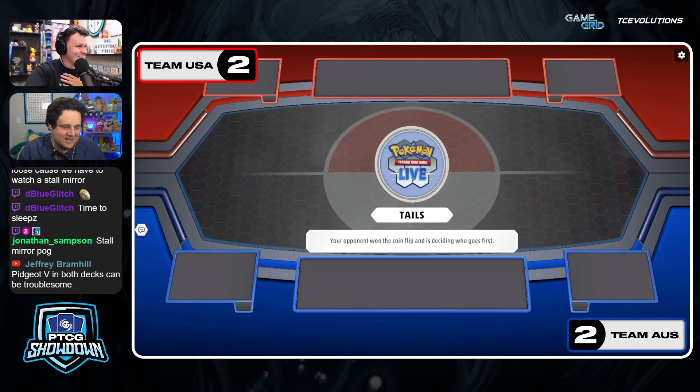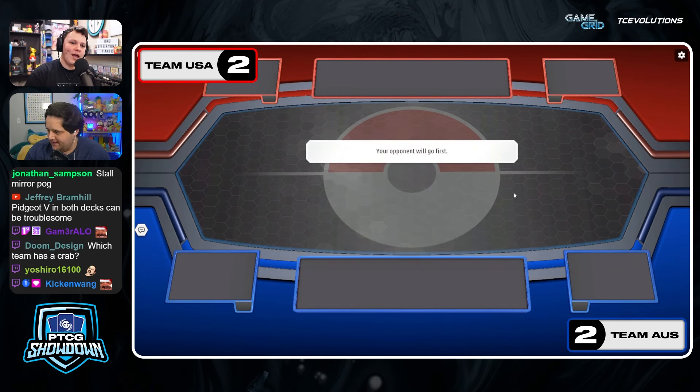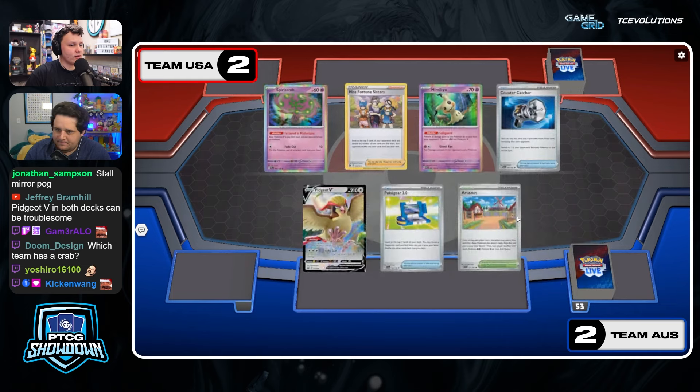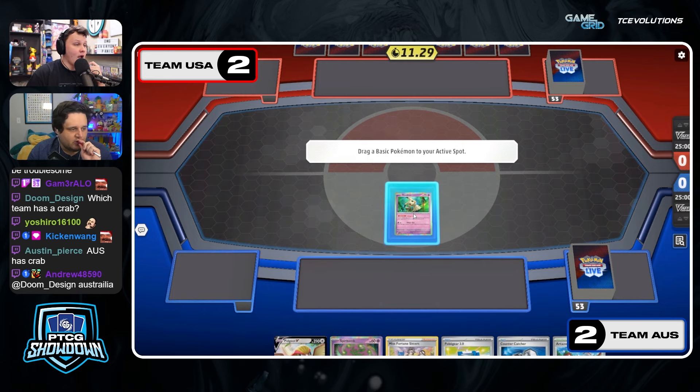As soon as James typed 'second,' all three of the Americans went 'no.' They know it's the Control matchup and they're not pumped about it. How is Control going to work for Team US — what are they going to be able to beat? Team Australia has Control, Gardevoir, and Mew left. That combination of Path and Judge... it might be hard for US to get a Control win.